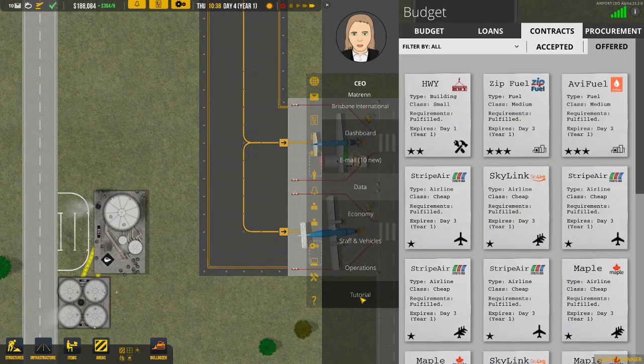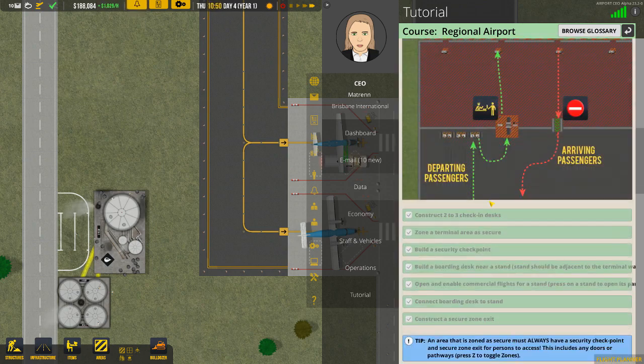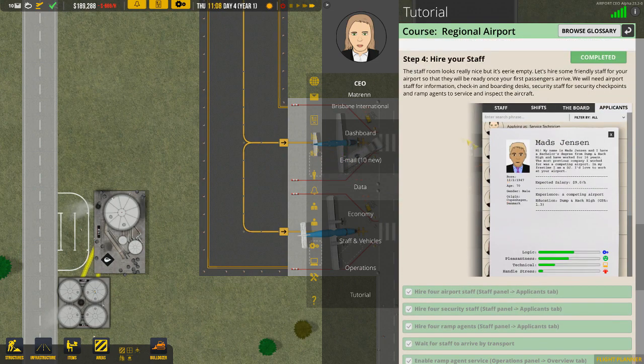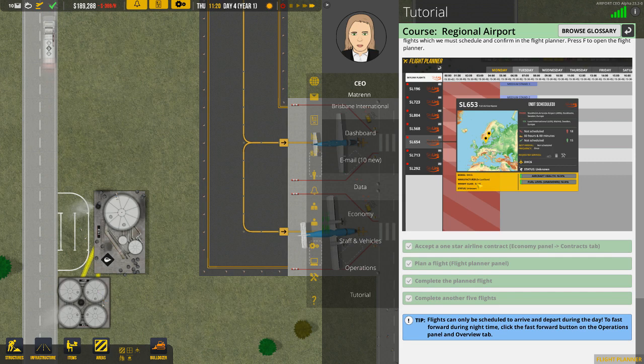Let's have a quick look at the tutorial. We've placed the door, got the passenger flow, built the offices to beautify the terminal, hired our staff, scheduled our first flights, and completed five flights.